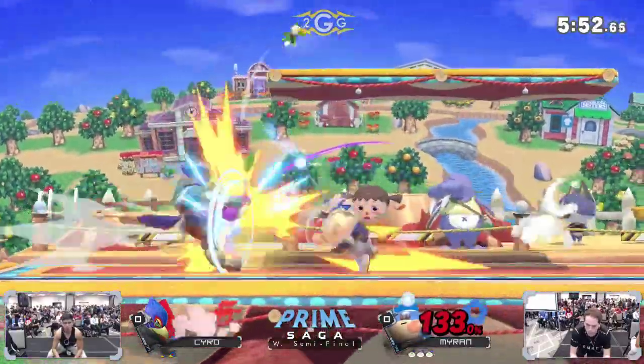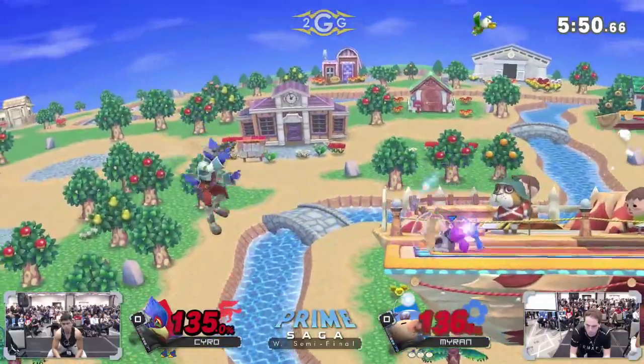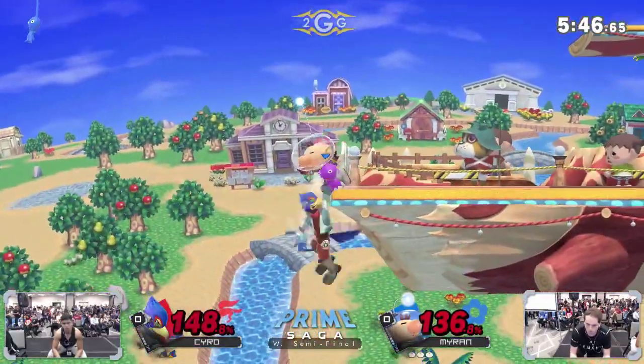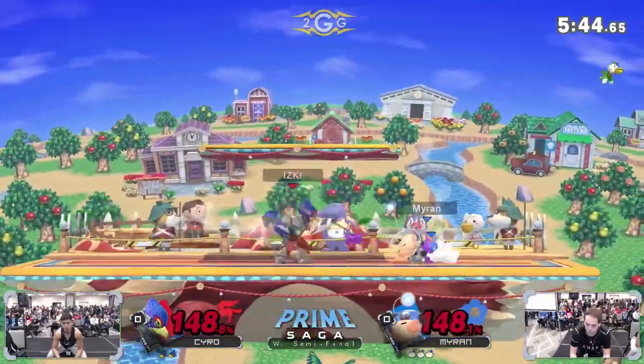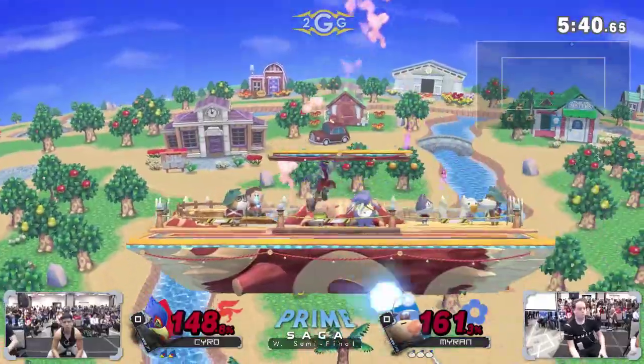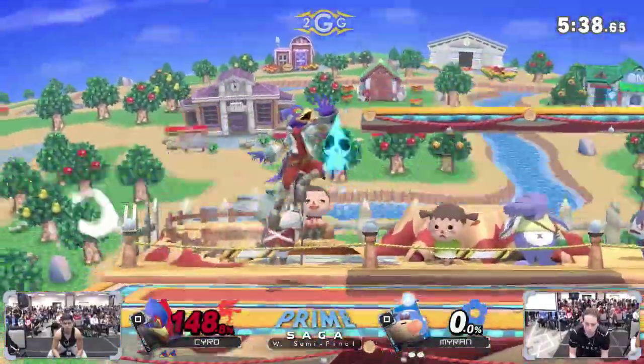Oh my god, he's got almost a second parry on Phantasm. Myron just has it on lock — he knows when Kyro is going to try to warp right through. The down smash hit below the ledge and he'll be able to attack still. The timing on that from Myron was so good. Down tilt, though — barely going to connect.